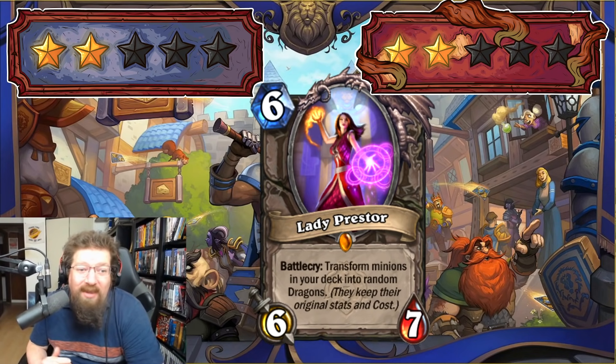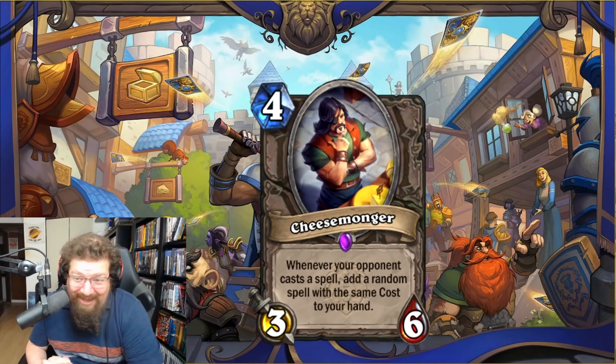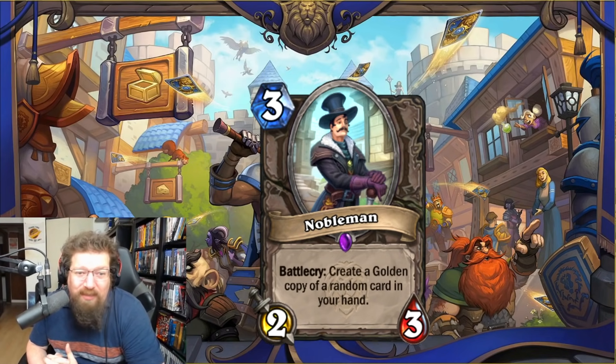We have Cheesemonger — four-mana 3/6 — whenever your opponent casts a spell, add a random spell of the same cost to your hand. You get random spells but no mana cheat. It's trying to cheese people out but I don't think it's viable. Two in Standard and two in Wild. The set has some sweet flavor though.